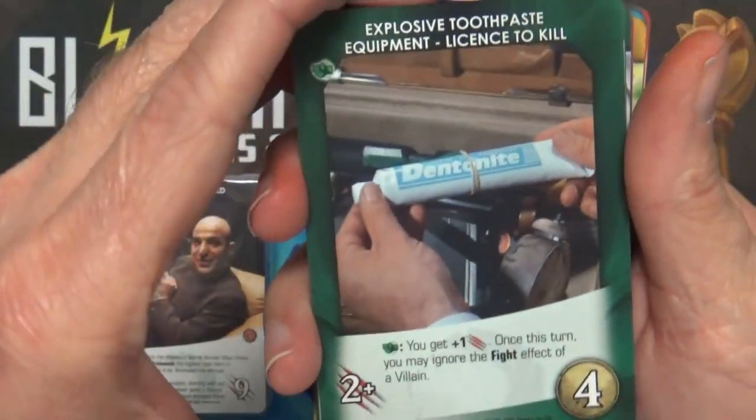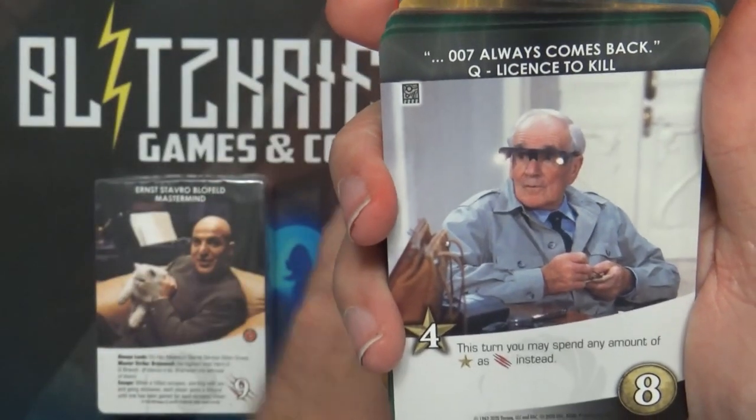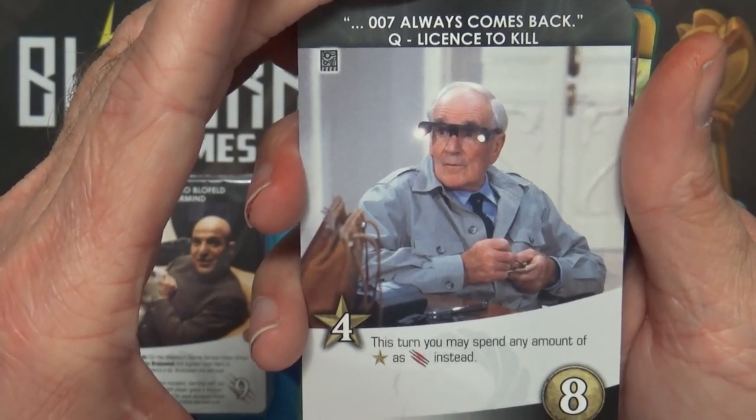Explosive Toothpaste - Straight Trigger: you get plus one strike; once this turn you may ignore the fight effect of a villain, five copies. And 007 Always Comes Back - this turn you may spend any amount of recruit as strike instead.